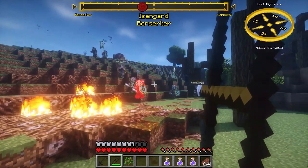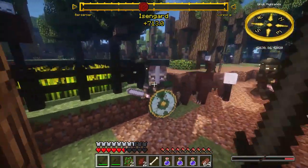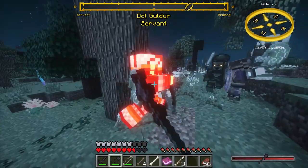Invasions, where platoons of various factions appear in your area, let you either run or fight them for various rewards. On some occasions, there may be more than one invading faction, which can make your world feel even more immersive.